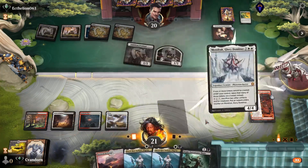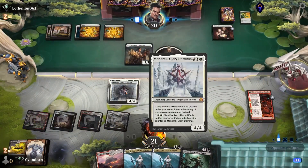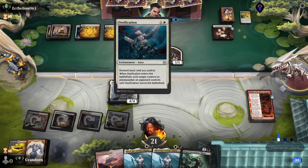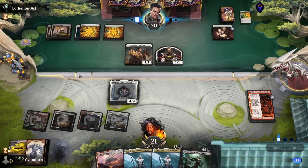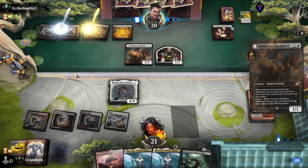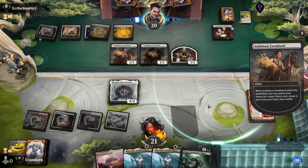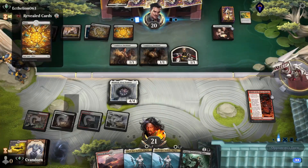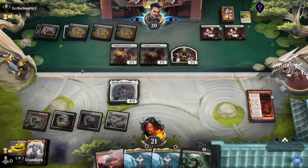I think we go with Mondrak here. They don't have access to Lay Down Arms for it, and hopefully they don't have another Ossification to use. We'll play an Ambitious Farm Hand, search up that third Plains, and they play a second Wedding Announcements.